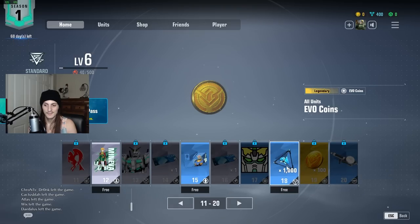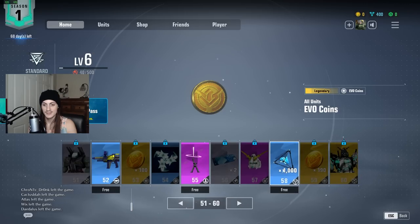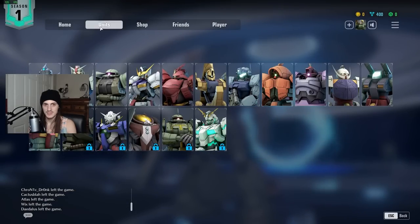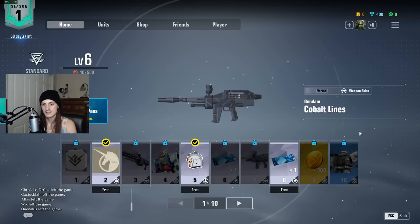I also realized this gives you 1,000 capital, and another tier also gives you 1,000 capital. So assuming you're going the Season Pass route, you're getting the ability to buy the Season Pass perpetually and also buy yourself a whole character. The characters cost 1,980 capital, so you can literally get one for free. And if you're going to play the game consistently, that's definitely worth your money.